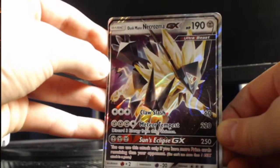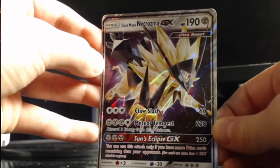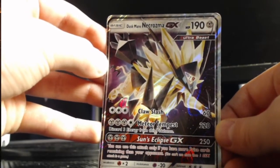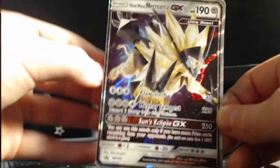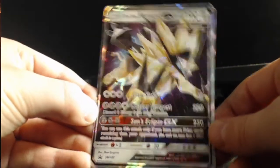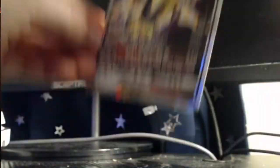Dusk Mane — Dusk Mane Necrozma GX. Look, Solgaleo Eclipse GX. And it has an attack that does damage. This one isn't a full art, but I wish it was. It looks really shiny, but it's not shiny. Sadly.